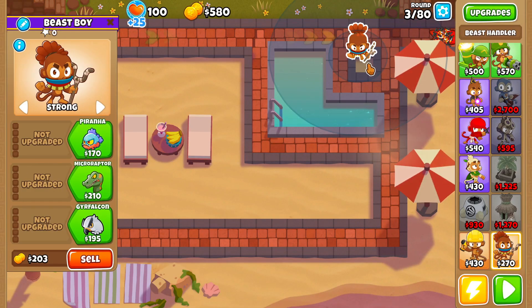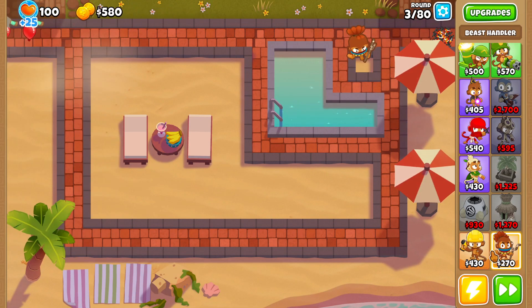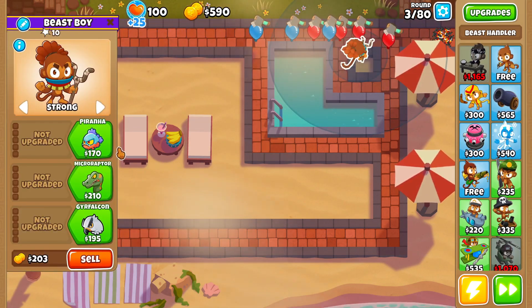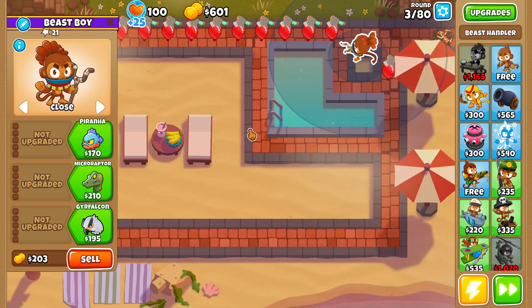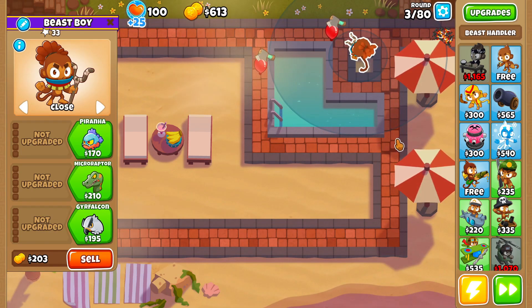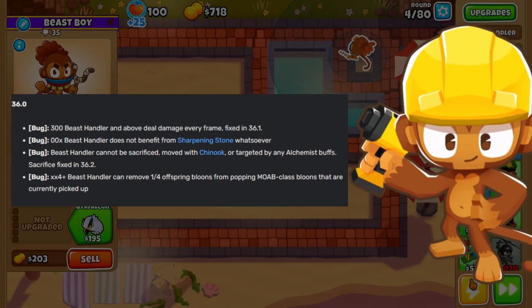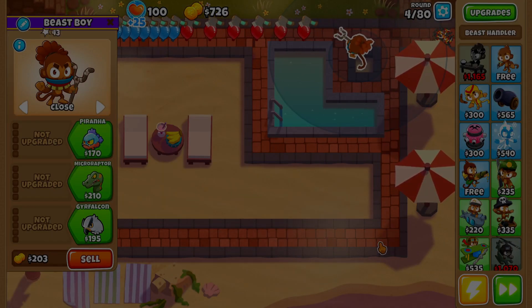Beast Handler has been out for a couple of weeks now, and during that time I've been playing around with the tower. I noticed I wasn't enjoying myself using the Beast Handler and I felt like the tower is a bit flawed. So what do I mean by flawed? Well, ignoring the many bugs Beast Handler has, design-wise the tower is flawed for a few reasons.